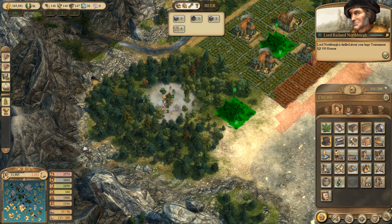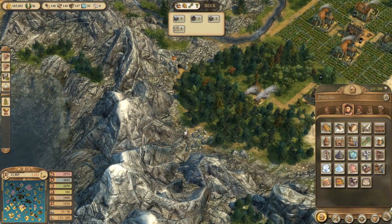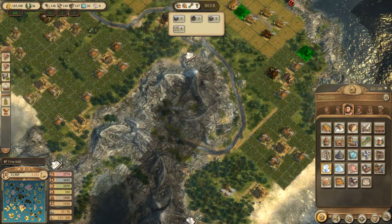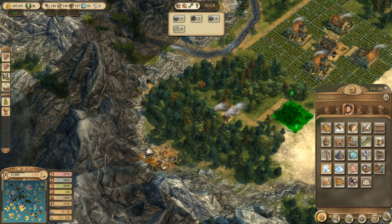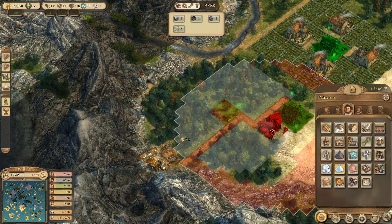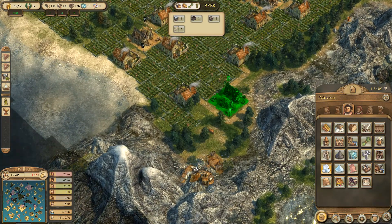Here we got only three river slots, meaning we need only two salt mines. Number one. Well, this here can be number two.